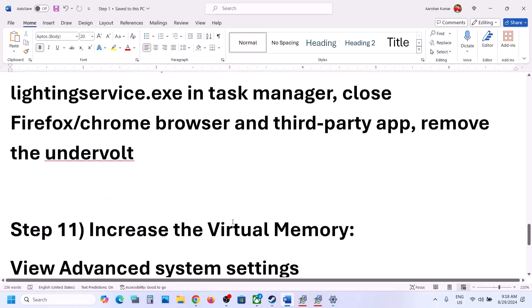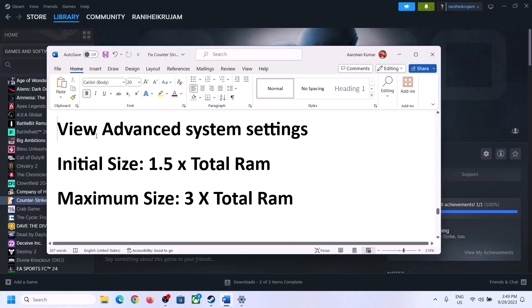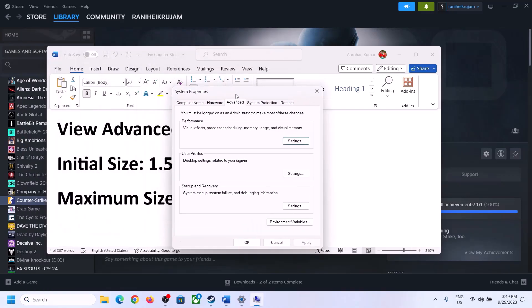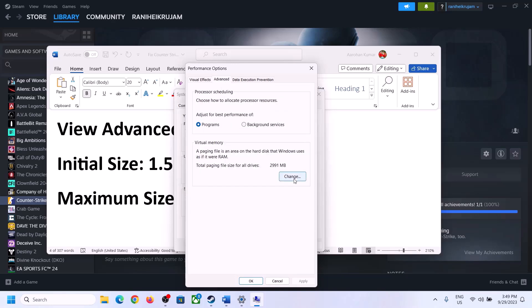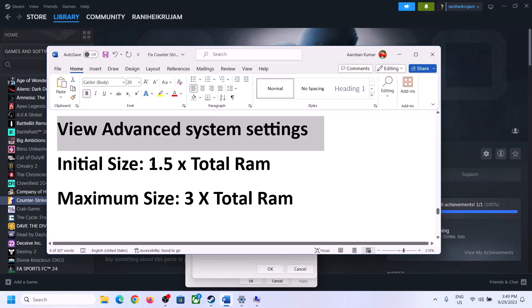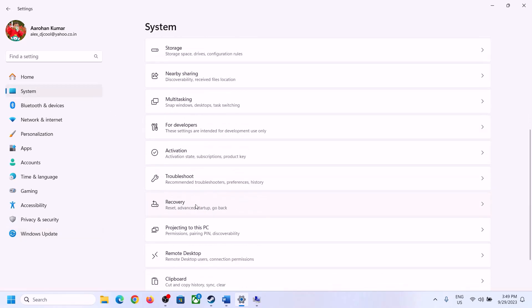The next step is to increase the virtual memory. Type 'View Advanced System Settings' in the Windows search box and open it. Click the first Settings button, go to the Advanced tab, and click Change under Virtual Memory. Uncheck 'Automatically manage paging file size for all drives,' then select the drive where the game is installed and choose Custom Size.